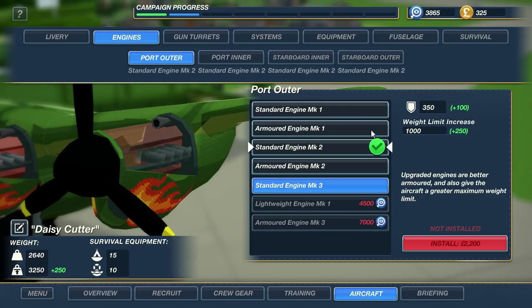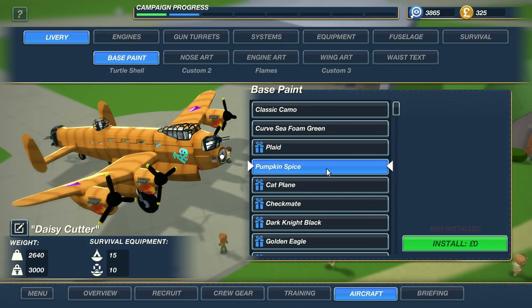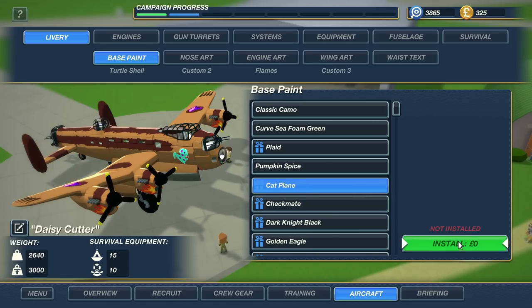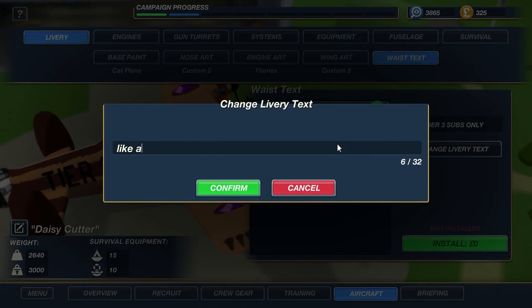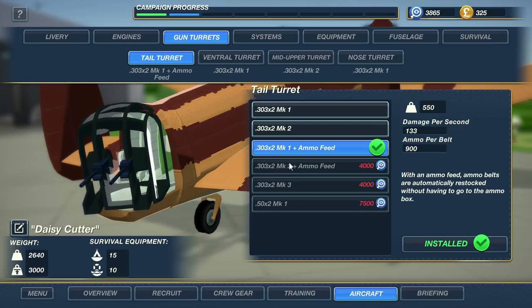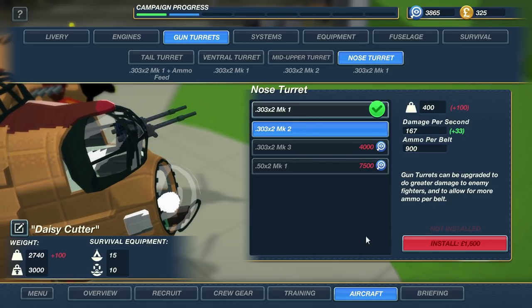We recently unlocked the standard engine Mark III — it doesn't just let you carry more, it also can take more damage and has more HP before it blows up and falls off entirely. We can't really afford that, so let's go to the livery — something we can afford. We could change our plane into a pumpkin, give it a plaid shirt, make it a kitty cat. Let's make it the cat plane just to change things up. You can add text if you want. Currently our weakest turrets are the ventral and the nose turret — I'd like to upgrade them sooner rather than later.